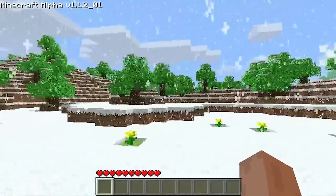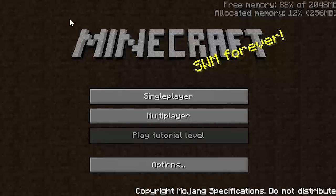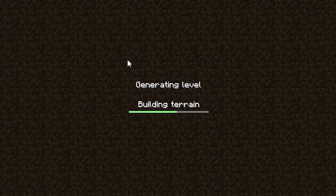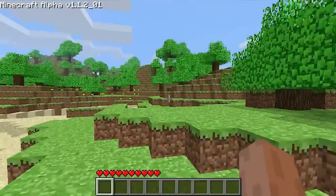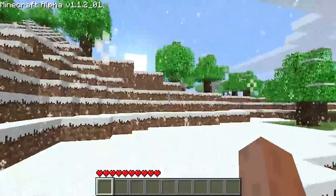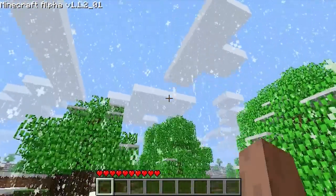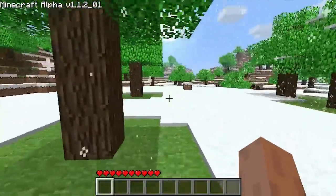In the early stages of Minecraft alpha there was a world type feature known as winter mode. In early alpha when you created a Minecraft world you had a 75% chance of getting a normal generic-looking world, but also a 25% chance of getting the winter mode world. Basically the winter mode world would be covered entirely with snow and four different types of snowflakes would fall constantly. However, in alpha 1.2 the winter mode world type was removed due to the addition of biomes.